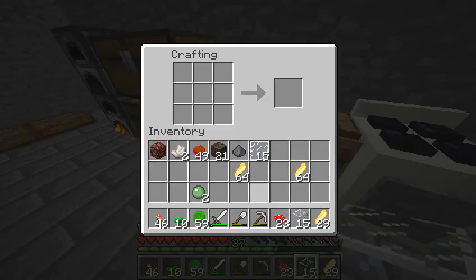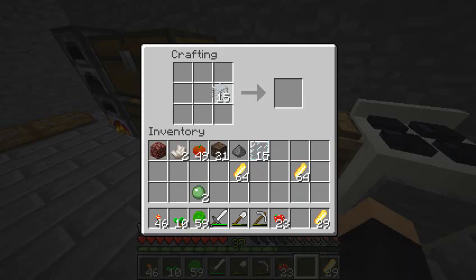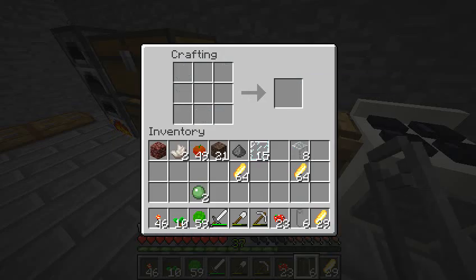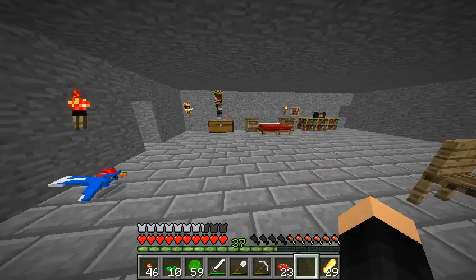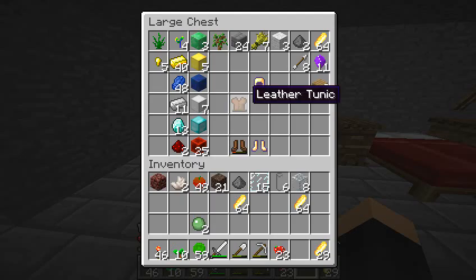So for empty test tubes, it's just a big W — I mean, a big U. And for the needle... I need iron... and gold.